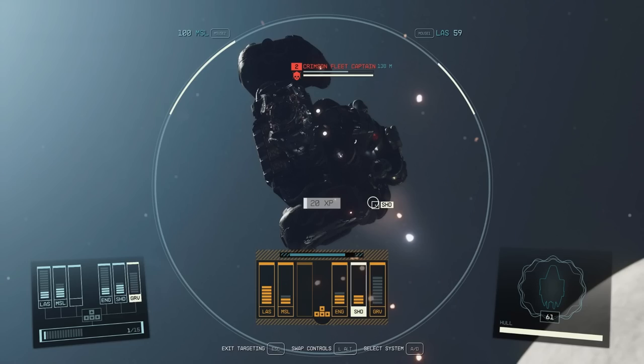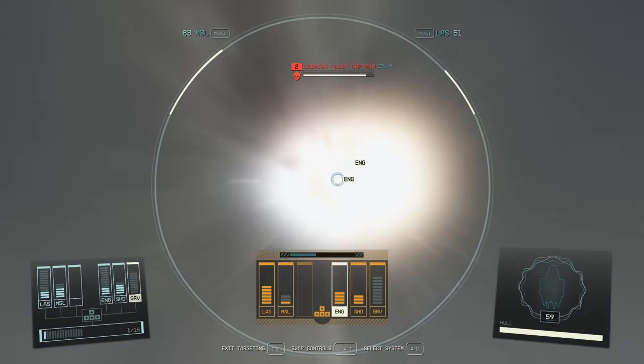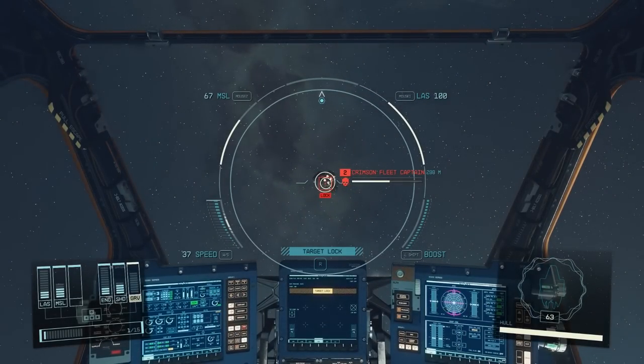You want to select the enemy ship's engines, because if it stops moving, you can board it. You will have to get the enemy ship's shields down before you can damage its systems, and preferably fly behind or at the side of the ship so you can shoot its engines. The target lock will break after a while — just click R again to re-establish target lock.